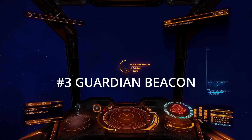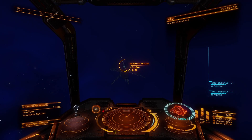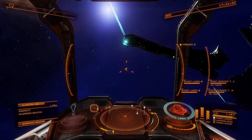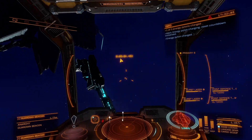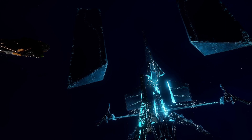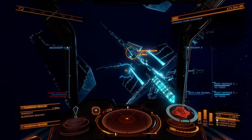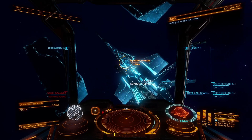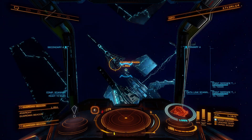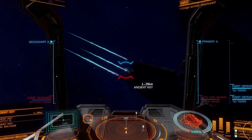We have arrived at the beacon. You will see three pylons that will detach from the structure. As soon as we start shooting, a counter will start and we have to finish shooting before it ends. After shooting all of them, the structure will open and in the center a key will emerge that we need to scan. Once scanned, the structure closes and releases the key at the top, which we need to collect with the cargo scoop.